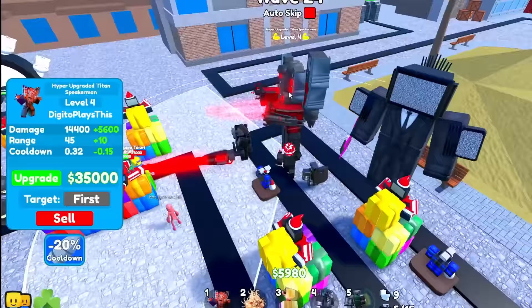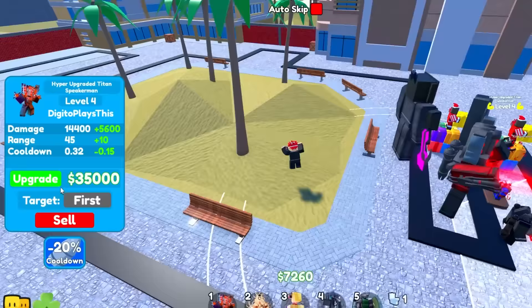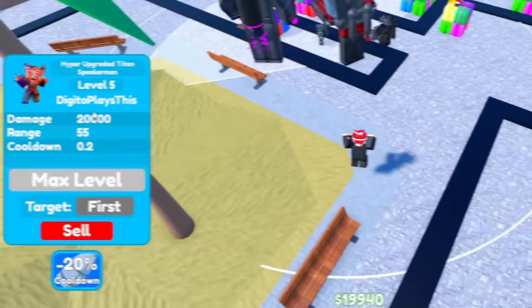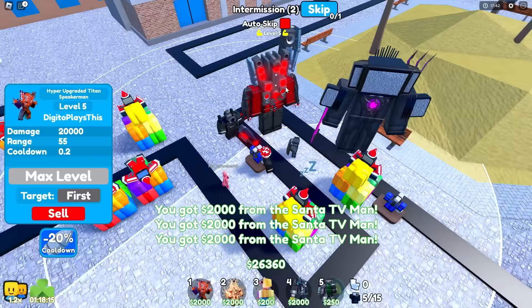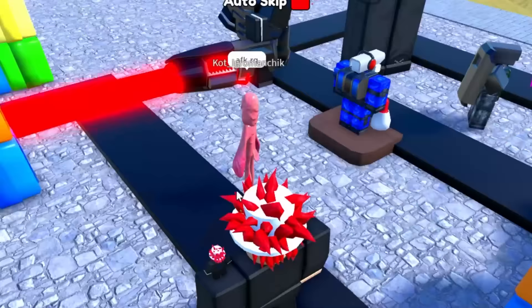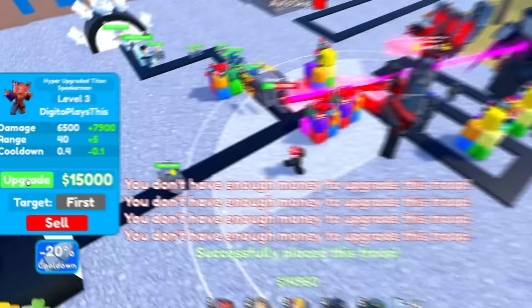Now we get to focus on upgrading our hyper upgrade Tine Speaker Man. We could also have a Titan Clockman if you want to use the ability, but we don't really need it. $35,000 is what we're going to try to get. We've got to upgrade our hyper Tine Speaker Man — it maxed out at 20,000 damage with 0.2 cooldown. That is absolutely insane. This guy is a monster — 55 range, crazy AoE range, and the damage is just out of this world. You could just be AFK — this is perfect, this guy's absolutely overpowered. Let's place another one right here and try to max him out as well.